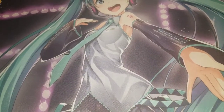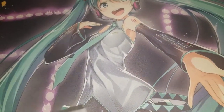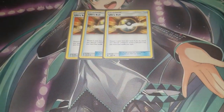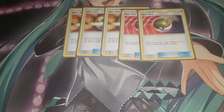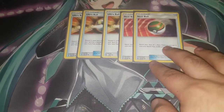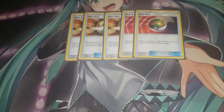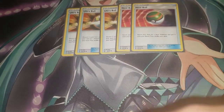For Items: three Ultra Ball to search any Pokémon, and two Nest Ball. The reason for Nest Ball is that Shaymin is 70 HP, meaning Professor Elm cannot grab it — Elm only grabs 60 HP basics. So you have to Nest Ball Shaymin out. Opponents used to playing Bridgette sometimes forget this distinction.